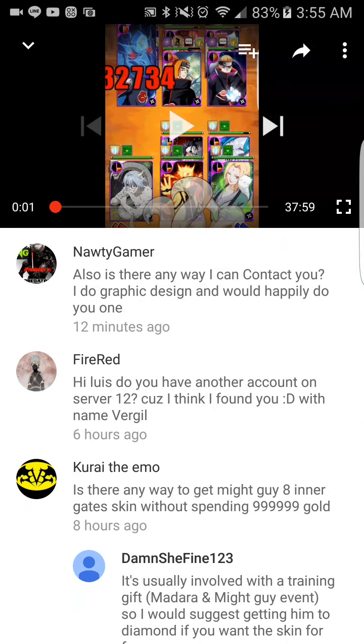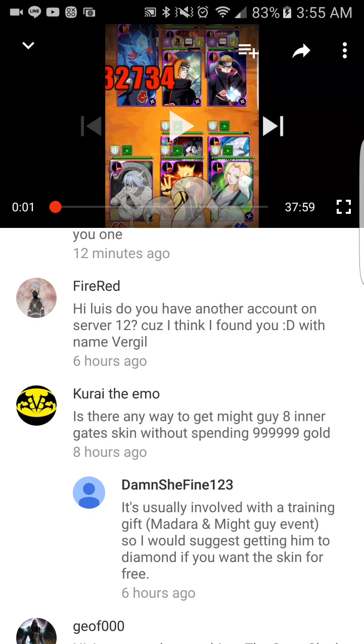Someone asks: 'Is there any way to get my guy's Eight Inner Gates skin without spending 9,999 gold?' You have to train them all the way to diamond to get that skin. Apart from that, there's no way to get that skin — you have to get them up to diamond.